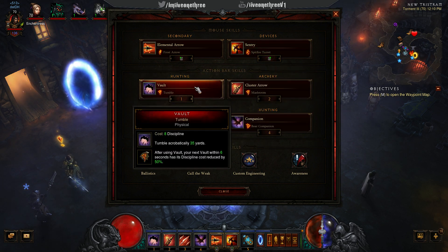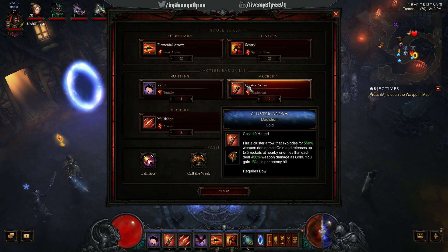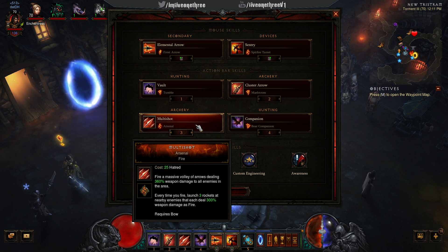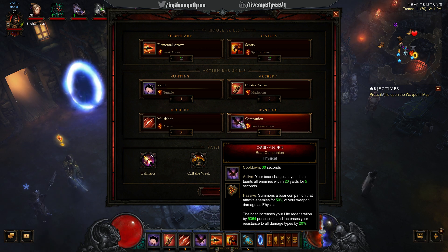Vault with Tumble is used for survivability so I can escape tough situations. Cluster Arrow with Maelstrom is cold, which stuns and slows enemies. I'm debating whether to go full cold build or fire build since some abilities are fire. Multi-shot is so cool and also launches three rockets. Companion — I use the Boar just to increase life generation.